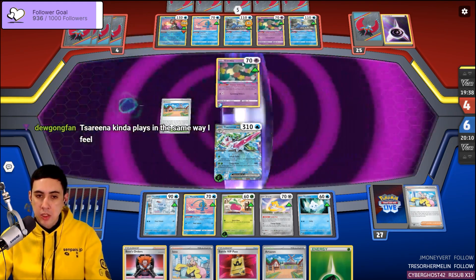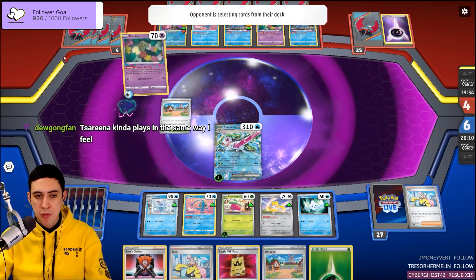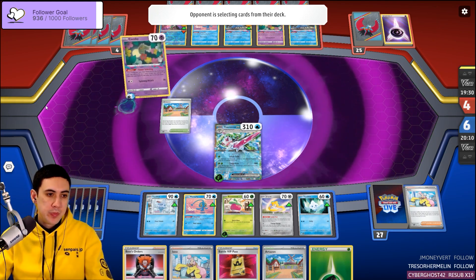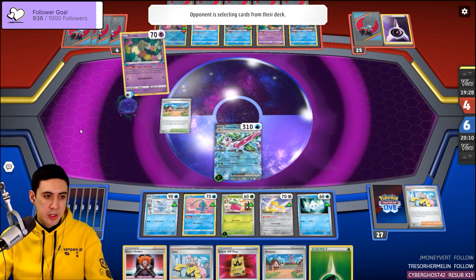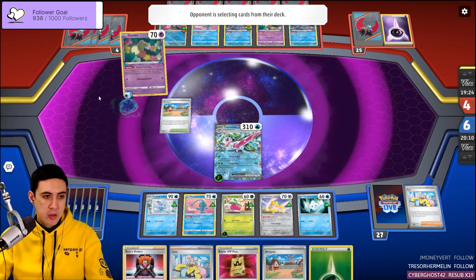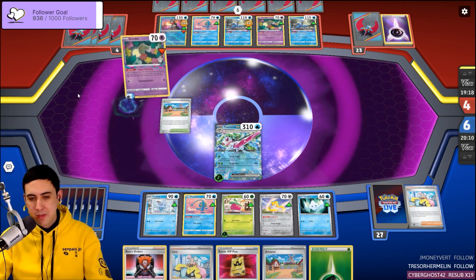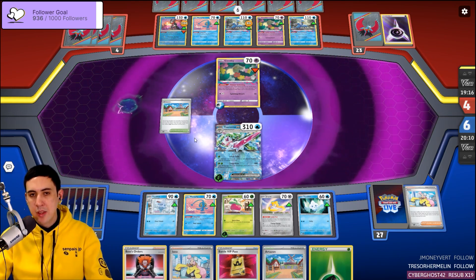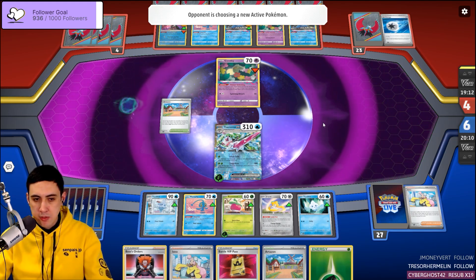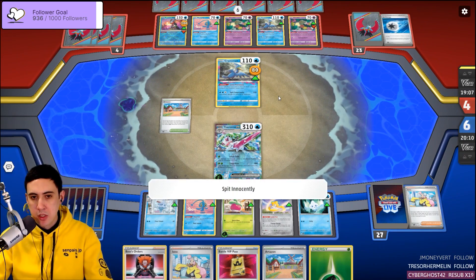The good decks are going to have an out a lot of the time — it's whether you're resilient enough to survive, whether it's Collapse Stadium, Turo, or whatever. Every deck out there that's not Roaring Moon, Charizard, Chien-Pao, or Iron Hands has got some problem it has to overcome.